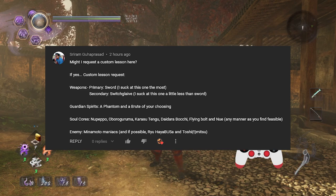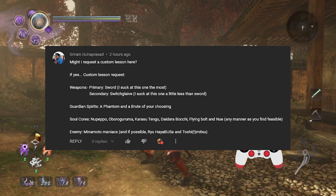Primary will be the sword — I suck at this one the most. Secondary will be Switchglaive — I suck at this one a little less than the sword. Guardian Spirits: the Phantom and Brute of your choosing.